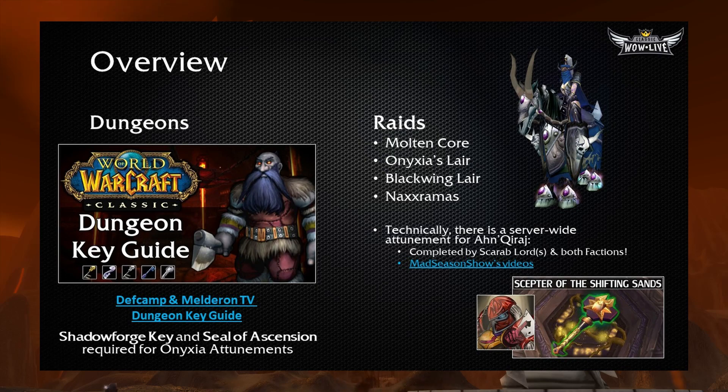I would definitely hit that guide first if you haven't watched it yet. The raids we're going to cover in this guide are Molten Core, Onyxia's Lair, Blackwing Lair, and Naxxramas. Technically, the Gates of Ahn'Qiraj server-wide event is an attunement, but it's a server-wide attunement — the whole server has to contribute a certain amount of resources and time to get the raid tier 2.5 to open up.